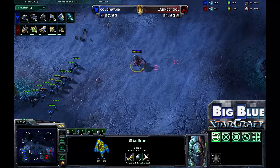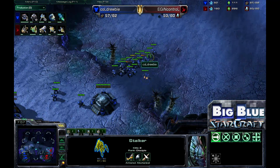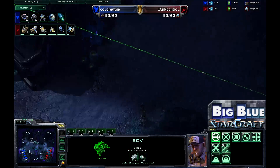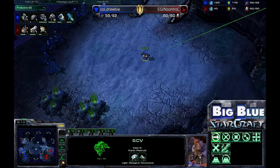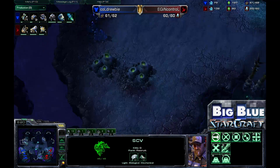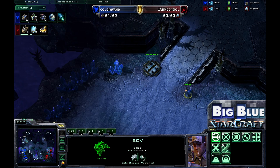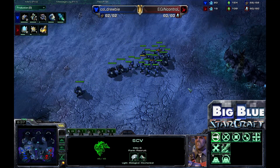InControl is sacrificing a significant amount of army to pursue economy and production — with just two Sentries and one Stalker, he could be vulnerable to a Drooby move-out. But Drooby is unaware of how little army is over there, and by the time he moved out, InControl could reinforce with Warp Gates. Zealots are destroying the neutral supply depot to allow pylon placement if necessary, and an SCV is sent out scouting for proxy pylons — checking the Xel'Naga watchtower to make sure there's no trickery from InControl.